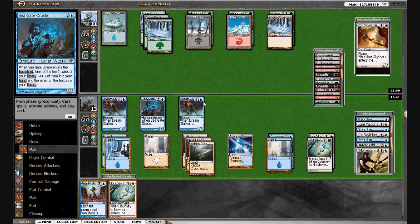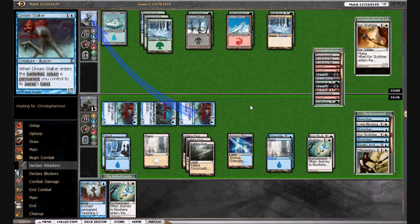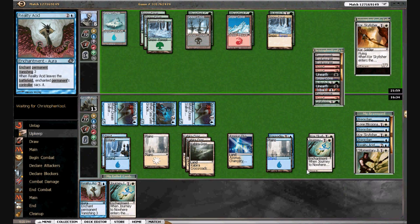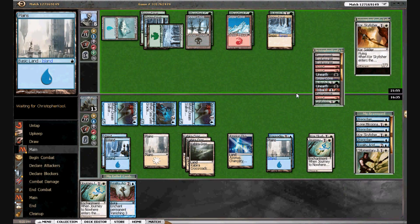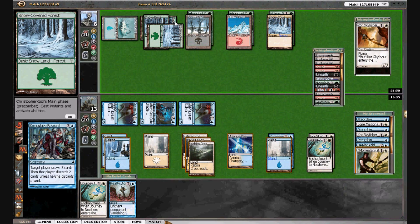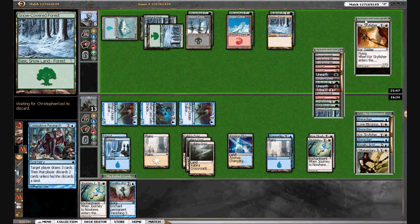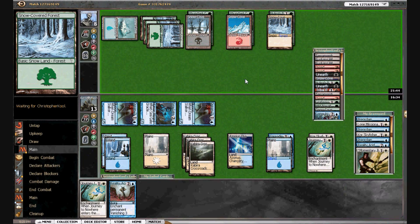It's another Journey to Nowhere — I think we'll just attack and we don't need to do anything until he resolves a permanent. We could draw some more cards but I want to save this Journey for a rainy day. Looks like a Compulsive Research — yep. I have no counterspells in my deck. He binned a land so he's very flooded. He's at 8.